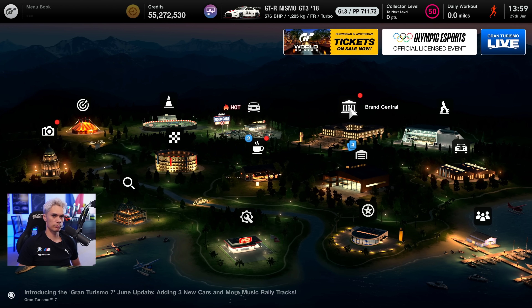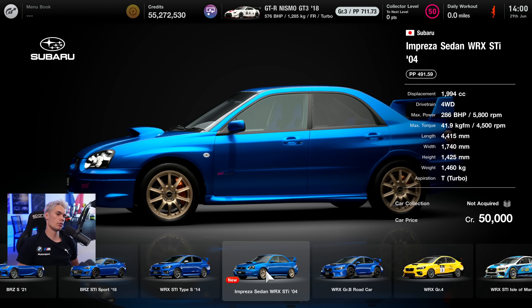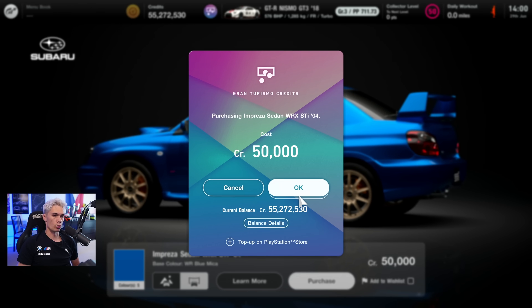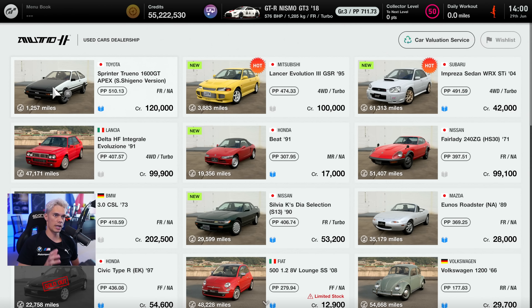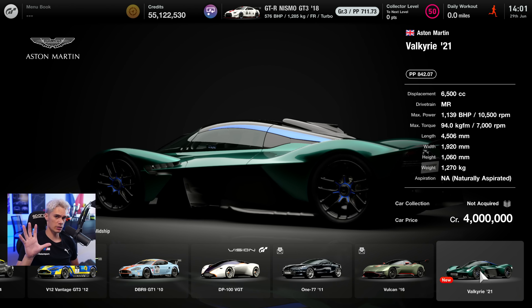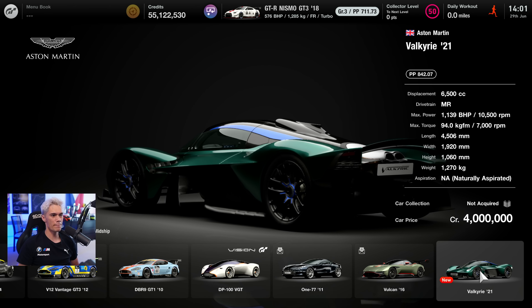If you jump into the game, we have the 2004 Impreza — always a bit of a fan favourite car. The Mitsubishi they just added is a bit older so it's in the used car section — 100,000 credits. And as for the Aston Martin, here it is at 4 million credits.